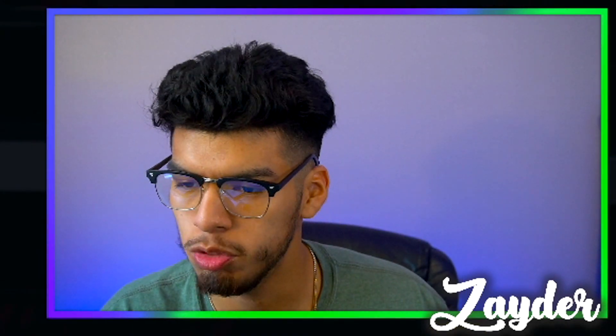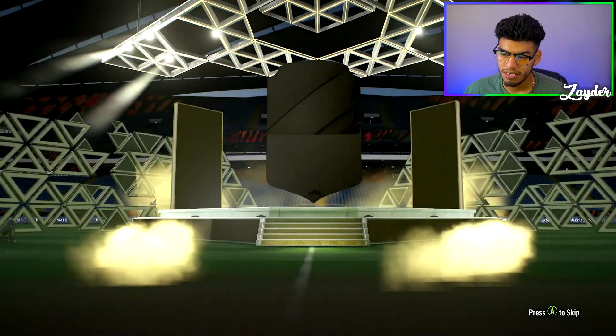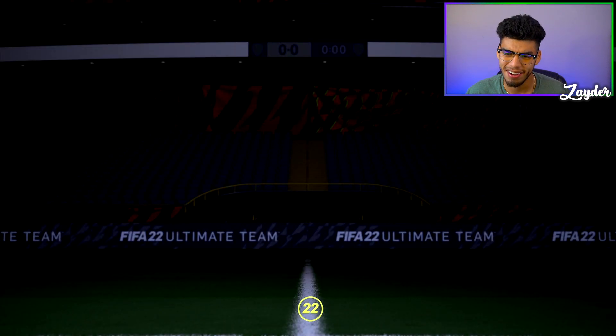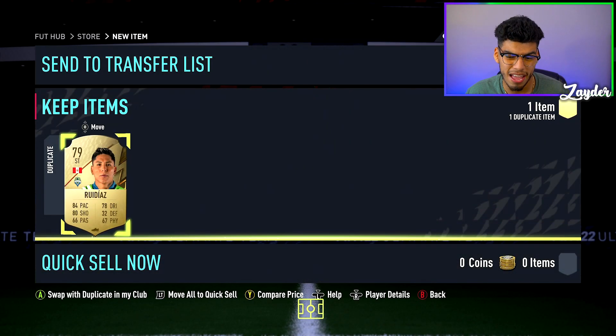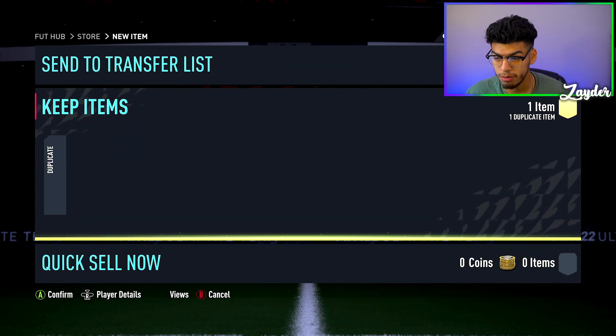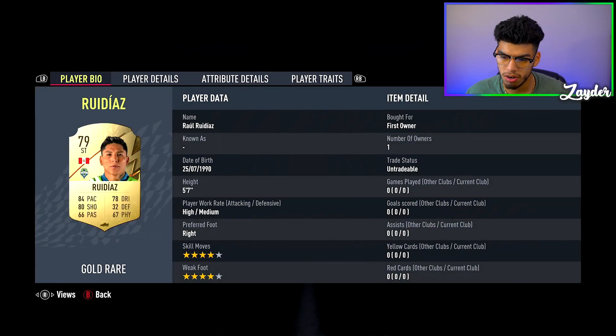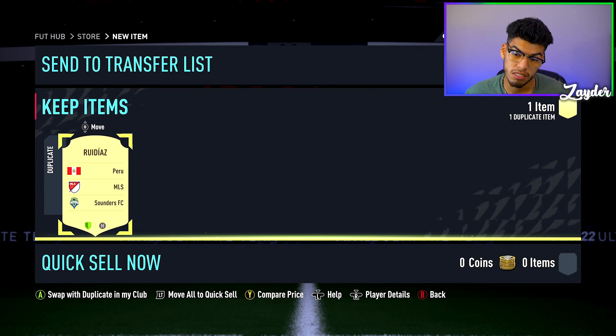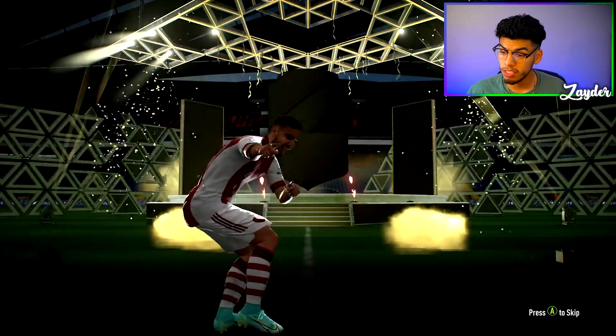We get Isak, 82-rated, another La Liga player — not bad, probably going into an SBC. Next pack — Peruvian striker Raul Ruiz Diaz, 79-rated. He's a discard and already untradeable with zero games on him, so we'll discard him. I wish he was a bit faster and had better dribbling because he's actually not a bad striker, but we have to discard him.